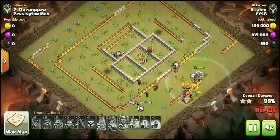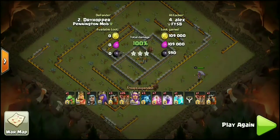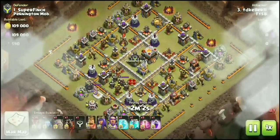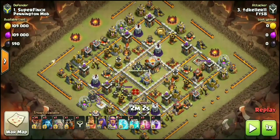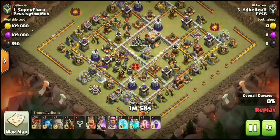We've seen 11v11 triples before — maybe not with the clone spell — but how many of you have seen this? TD Keller is coming in taking on number one, Super Finch from Pennington Mob. Check it out: we have a freeze spell, a clone spell, five haste spells, a rage — check down the troop bar, guys. Using CB lalo in an 11v11. What is going on?